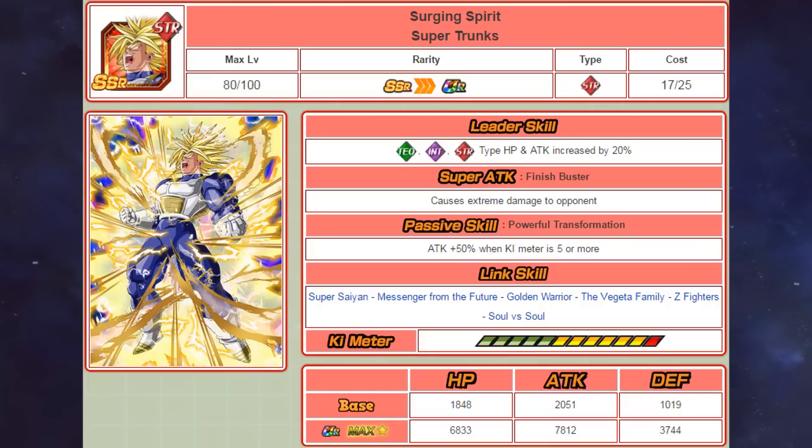His passive skill is okay — it gives him an additional 50% attack — but apart from that, nothing really stands out about his card. His link skills are pretty bad. His main ki links are Golden Warrior, The Vegeta Family, and Soul vs Soul, which means you're going to need very specific characters to actually give him a lot of ki. His HP stat is pretty bad, and while he has a decent attack and defense stat, this card really isn't that great overall.